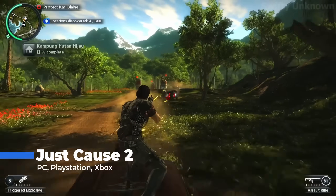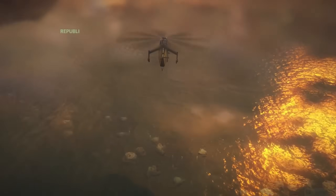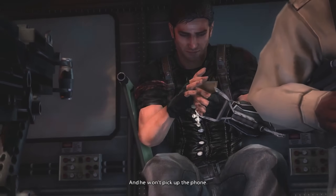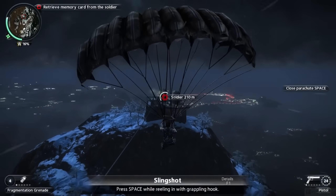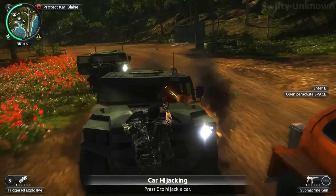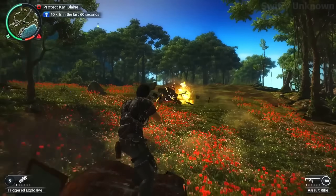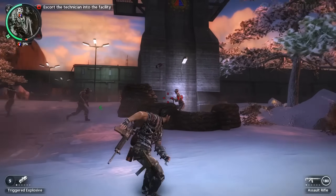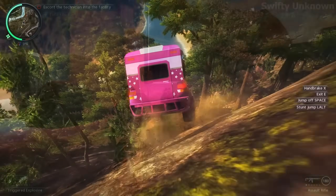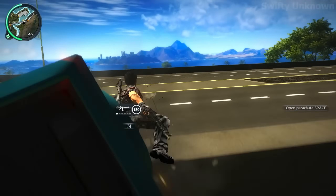Just Cause 2 is pure, unfiltered chaos, and that's exactly what makes it so damn fun. Set in the sprawling open world of the fictional island nation of Panau, this game gives you one job: cause as much destruction as possible. You play as Rico Rodriguez, an agent with a grappling hook, a parachute, and zero concern for subtlety. Want to tether a car to a helicopter and fling it into a military base? Go for it. Feel like surfing on top of a jet mid-flight? Absolutely. The game isn't about deep storytelling — it's about giving you a giant sandbox where explosions and stunts are your playground. Panau is massive, offering deserts, jungles, snowy mountains, and cities to explore, and the grappling hook lets you approach it however you want.